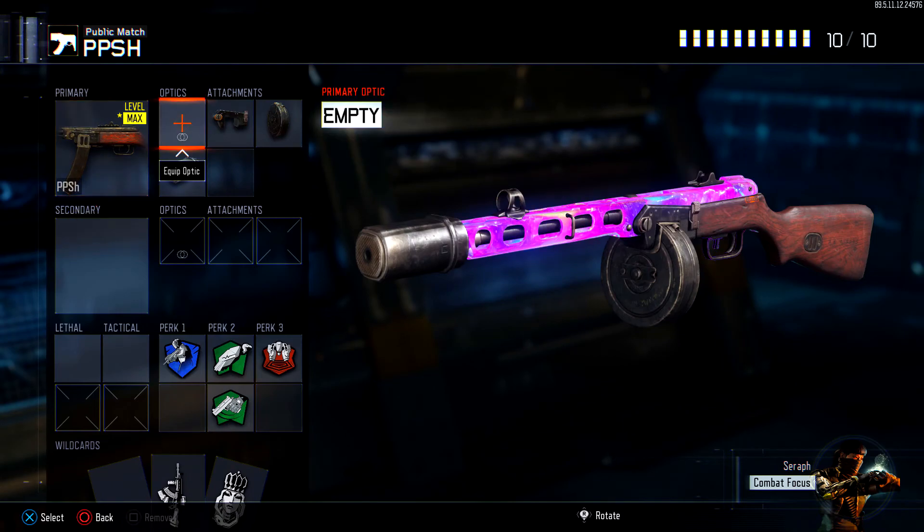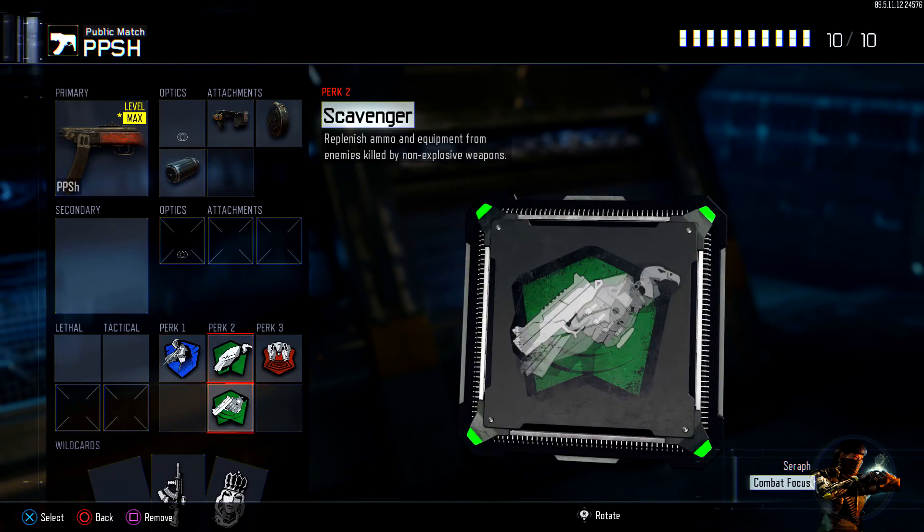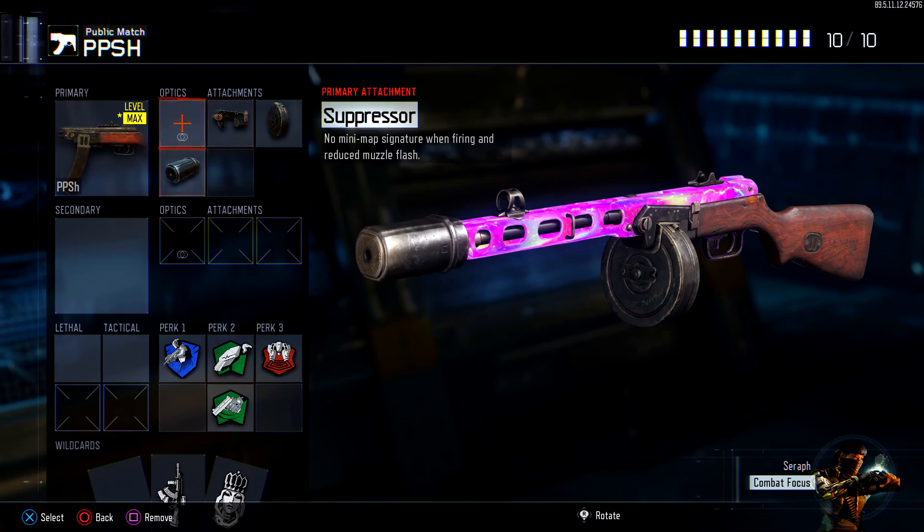This gun is a monster in Black Ops 3 and it probably is in World War 2. The class I'm running has Suppressor, Fast Mag, Extended with Ghost, Scavenger, Fast Hands and Blast Suppressor. I usually don't run Suppressor on any of my guns but I'm gonna give it a try so I can stay hidden off the map, sneak around, get a bunch of kills, and hopefully drop my streaks — maybe even a nuclear.